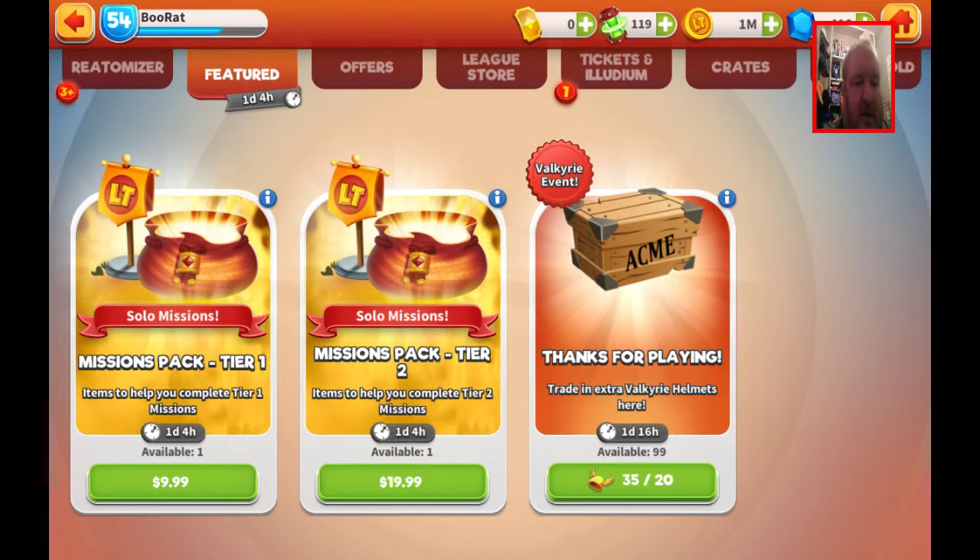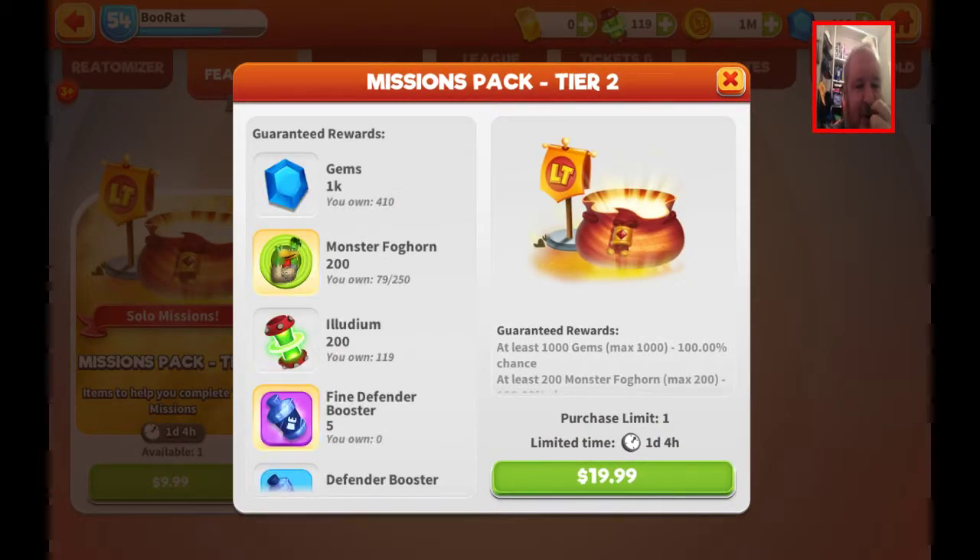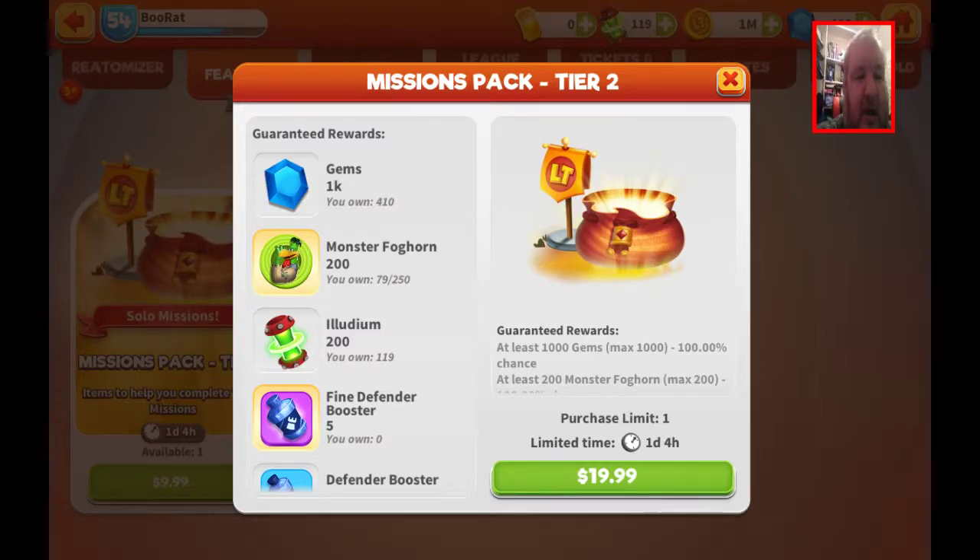This other one is a little bit better because you do get 200 fragments of Monster Foghorn. So if you're one of the unfortunate people that didn't get him before and you think he's really worth having — he is a fairly good character. 200 fragments isn't going to hurt; if I bought this it would put me at four stars, because right now I only have 79 of 250. And also 200 Ildium.